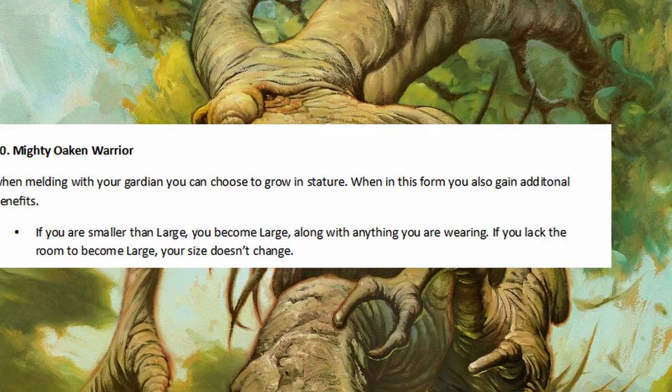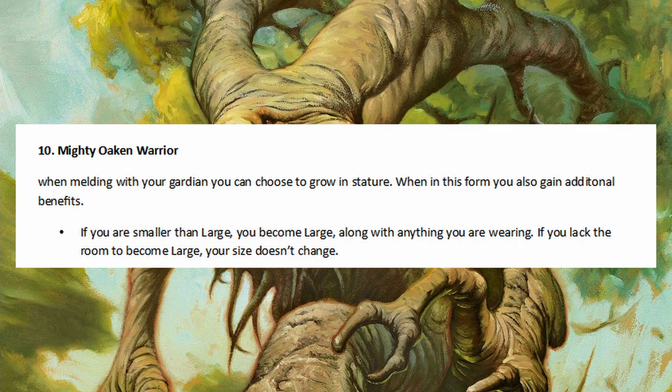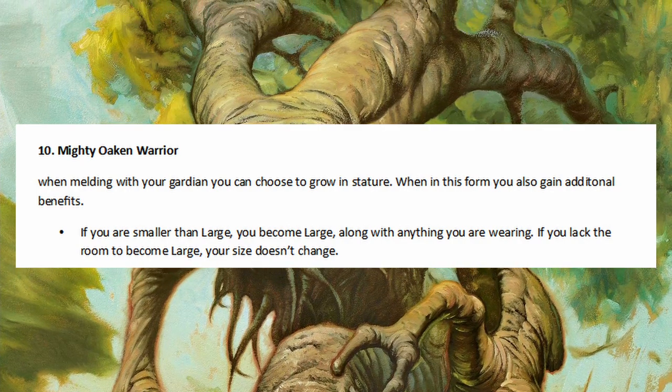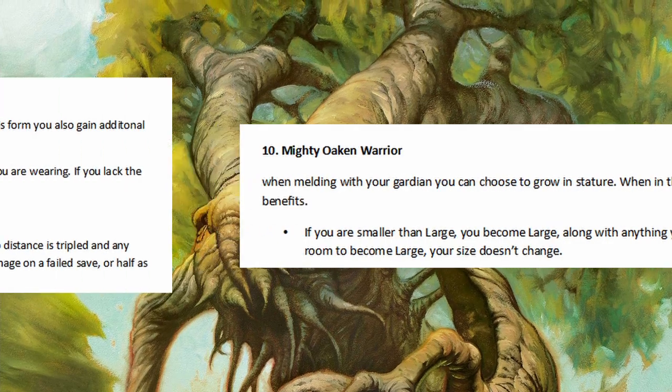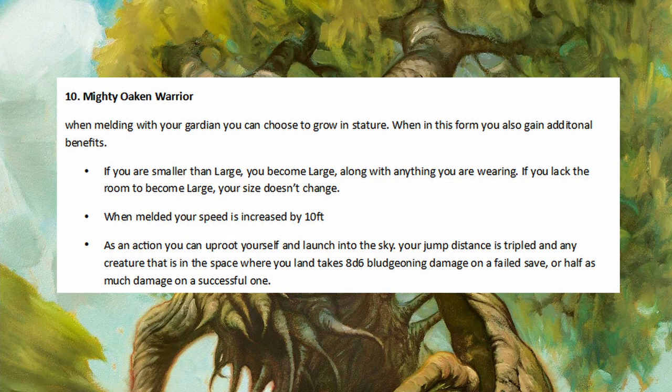At level 10, this is the next tier of combat and the next tier of play, so I wanted to try and make it a massive improvement — literally going from medium to large. The Guardian remains small, but in combat it can transform you into a large creature when wearing this armor, and this is going to be a real fun thing to play around with. It's similar to the Rune Knight in its ability, but there are some key differences. So when you meld, you have the option of going medium or large, and you can walk 10 feet faster. Finally, there's a special ability where you can jump into the sky and land on people — it deals a massive amount of damage and is technically an area of effect. I gave anyone getting pinned by this a Dex save to try and mitigate some of the damage.